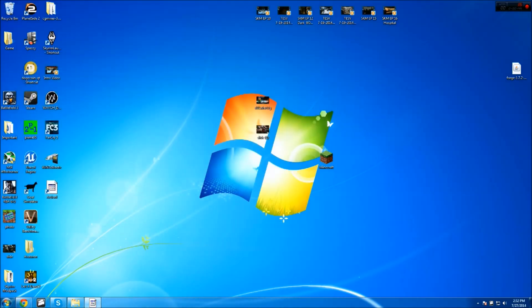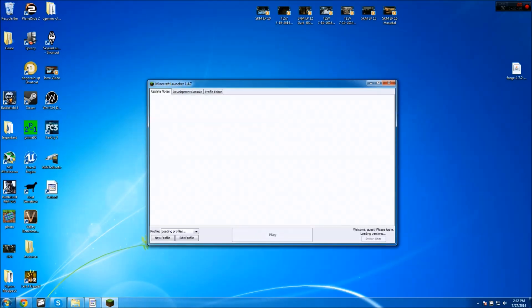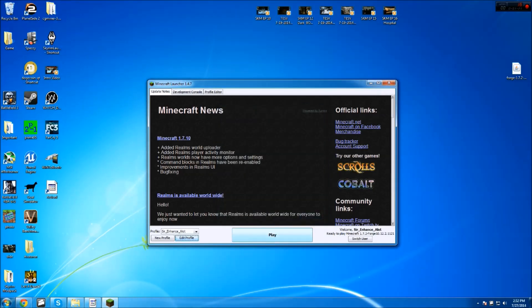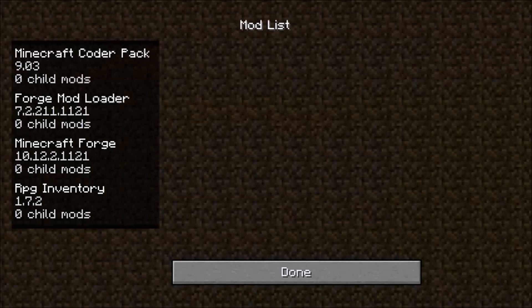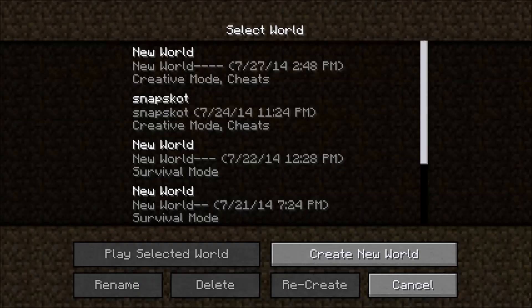Close out and open up Minecraft. There's one very important thing you need to do: go to 'Edit Profile', make sure you have 1.7.2 Forge installed, and if you have extra RAM I'd recommend allocating 2GB — I'm going to put 4 because I have 12GB of RAM. Then click 'Save Profile' and play. Once it starts up it should say '4 mods loaded and 4 mods active', and when you click Mods you should see RPG Inventories listed.